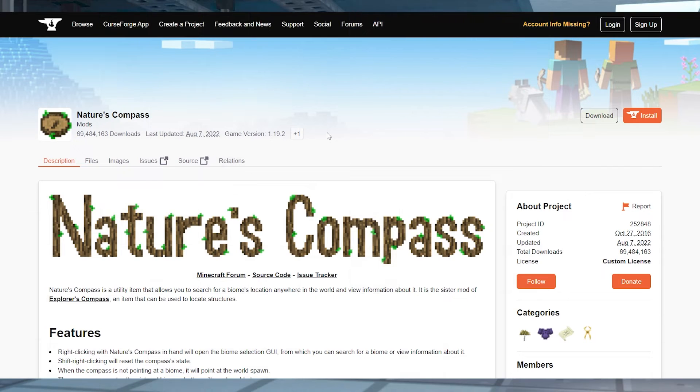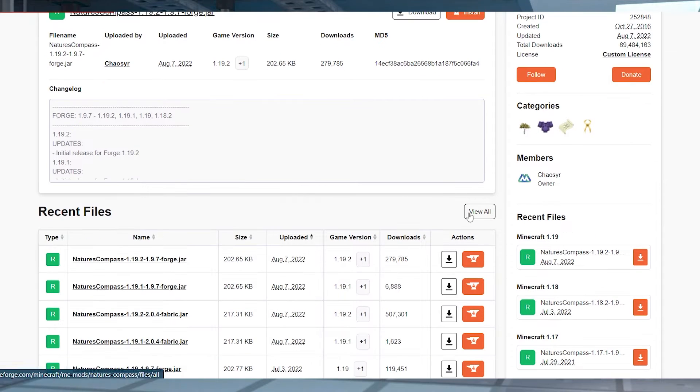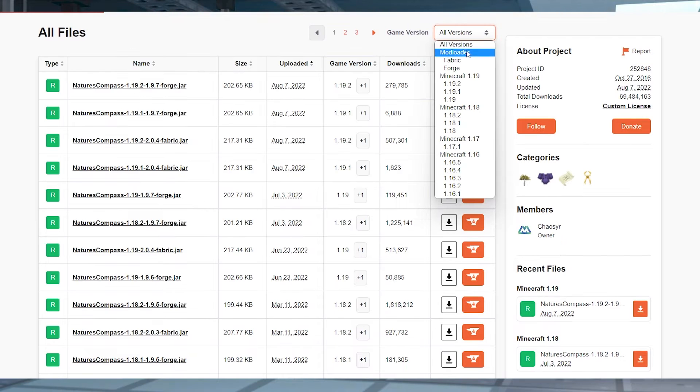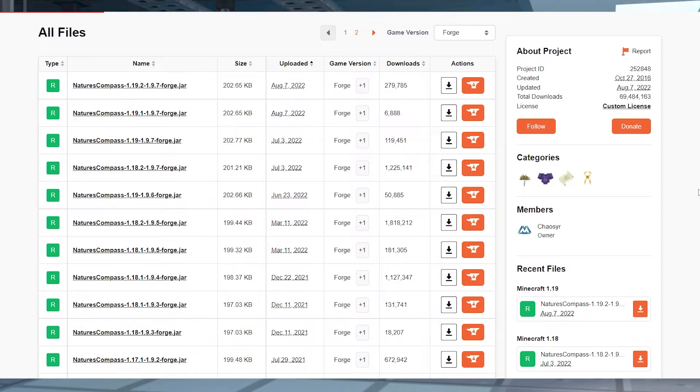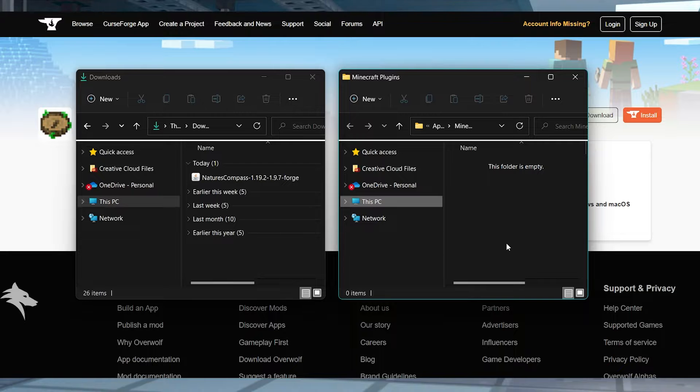Head to the Nature's Compass CurseForge page and at the top of the page, press Files to view all of the versions. Press View All and then use the drop down to select Forge or Fabric. Scroll down to look for the version that you want to download and then press the download button to the right. Save this file to a safe location like a separate folder because we will need it in just a minute.